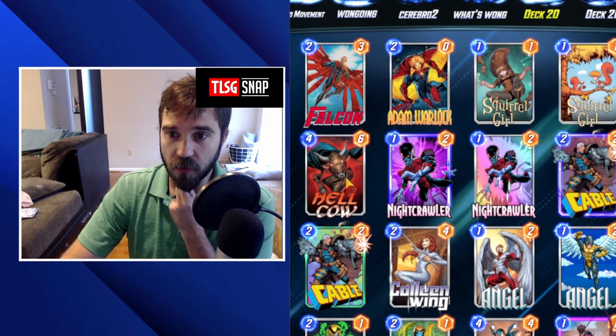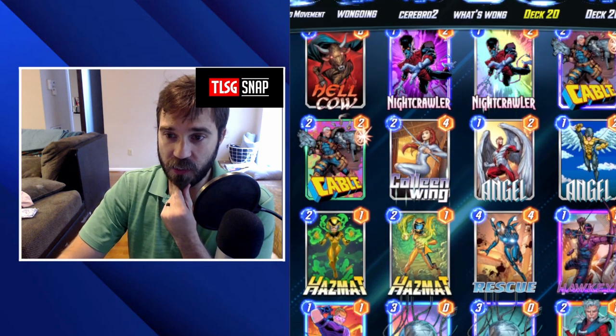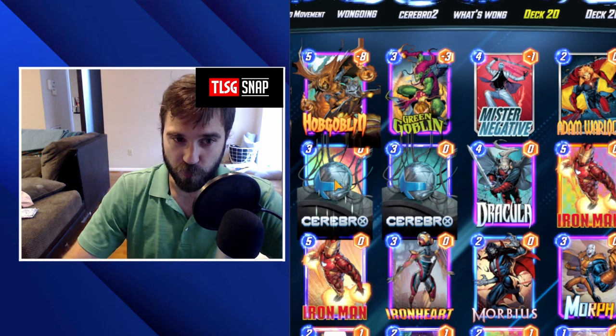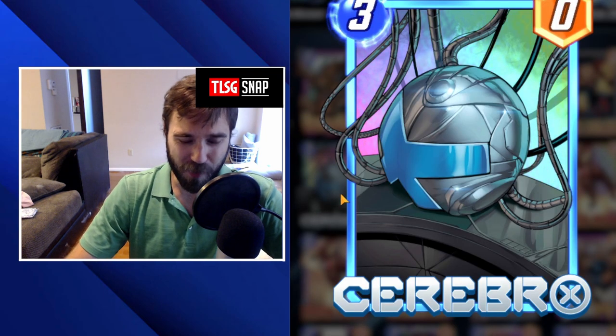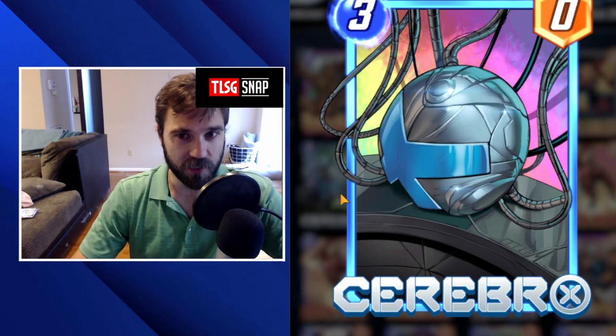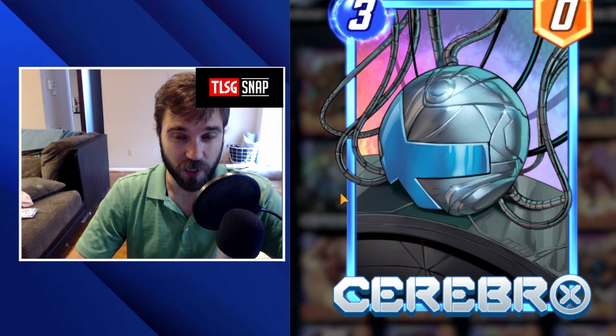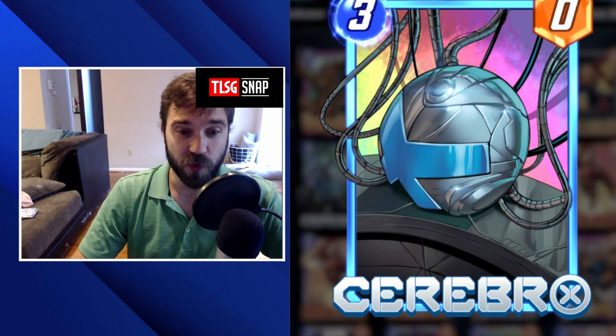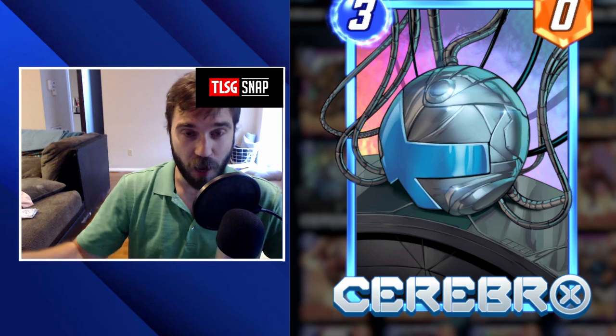Let's take a look at our current cards from pool three: we have Falcon, Adam Warlock, Hell Cow, Calling Wing, Hazmat, and we do have Cerebro from pool three. I think it might be pretty fun to do a build-around for Cerebro — Cerebro 2 would be the most accessible without something like Mystique or any other really high power cards. That's going to be our deck for this week — we're going to build around Cerebro.